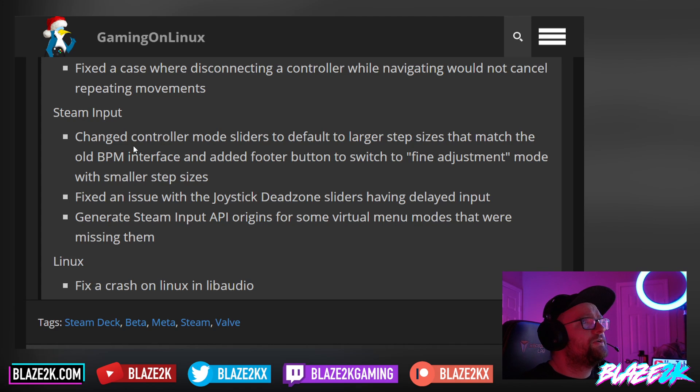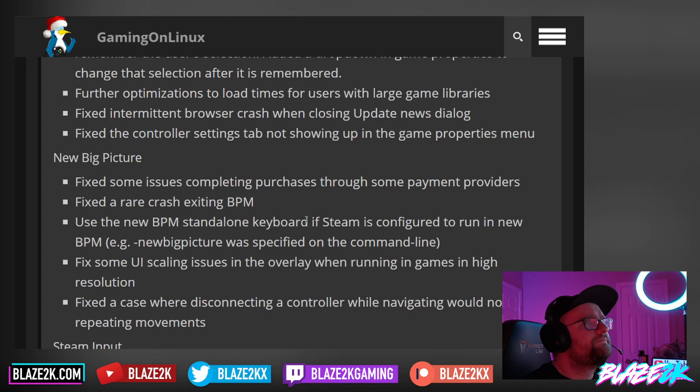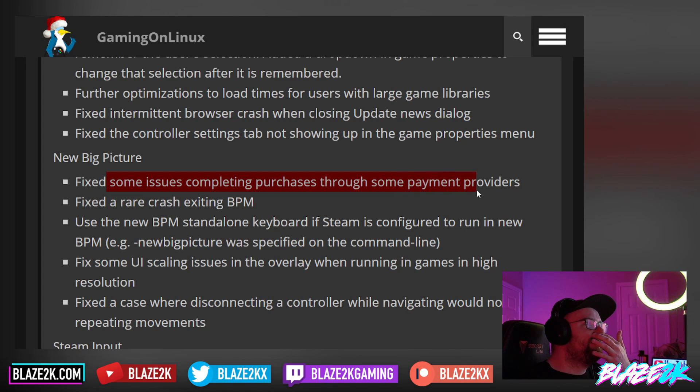In Steam Input, they changed controller mode sliders to default to larger step sizes to match the old big picture mode interface, and added a footer button to switch to fine adjustment mode with smaller step sizes. They fixed an issue with the joystick dead zone sliders having a delayed input, and generated Steam Input API origins for some virtual menu modes that were missing them. They also fixed a crash in Linux in lib audio, and fixed some issues completing purchases through some payment providers.